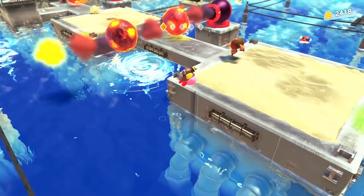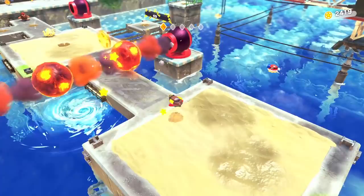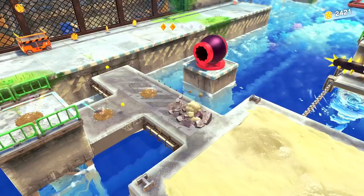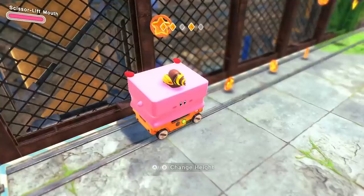Hop up here real quick, dig back down — that's awesome. Whoa, I'm the Scissor Lift Mouth! Okay so we can change our height — this is so neat. We'll grab that coin and then shrink down to avoid that spiny guy. It's a volleyball! So I spit this out and then drill under and get another piece. That was interesting. I'm supposed to go over there if I didn't miss one of the pieces of the star.